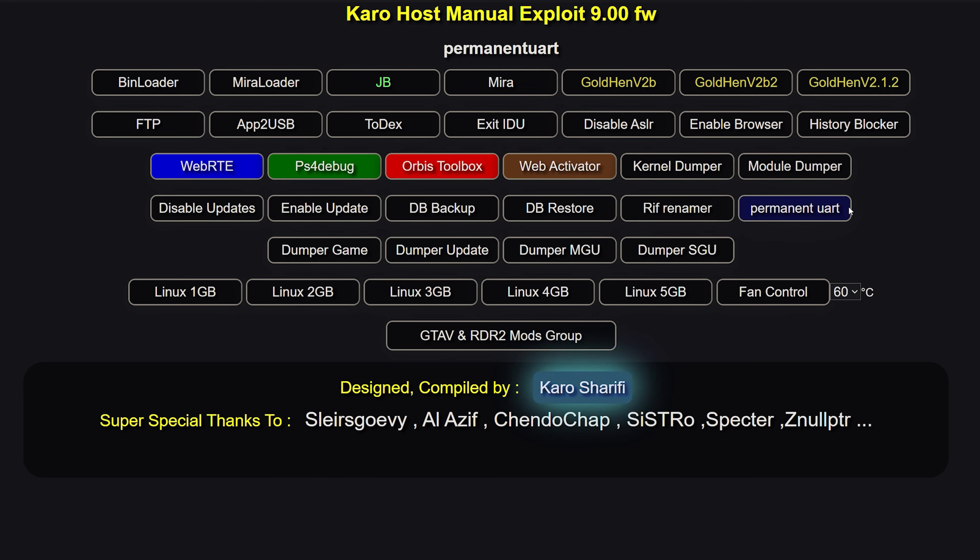Next you have permanent UART, which just permanently enables the UART on the PS4. The PS4 debug payload decrypts the UART, but you have to run it every single time you reboot the PS4. If you run the permanent UART payload, it will be permanently decrypted so you won't have to keep running PS4 debug to get the debug log — provided you have a UART cable connected with a TTL to USB adapter. More useful for developers than the end user.